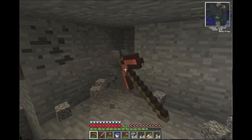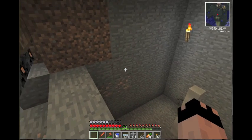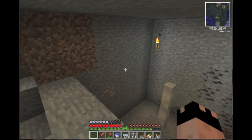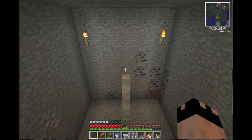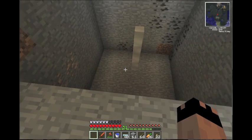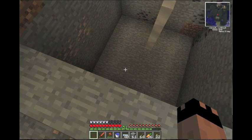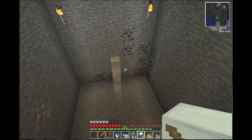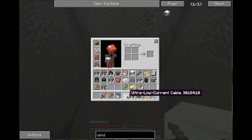I dug a hole in the ground right here. The dimensions are five by five and I believe four deep - five by five by four deep. It doesn't need to be exactly like this, this is just how you get the most efficient power out of them. Eventually mine was about five by five, twelve deep or something. What you do with these - I have this central shaft of ultra low current cable. Here's the central shaft and this is what you hook the water mills up to.